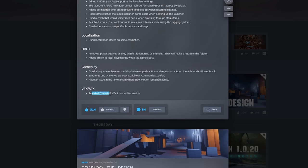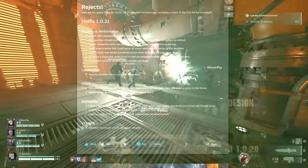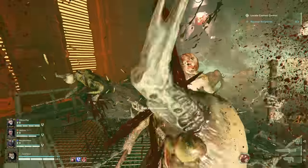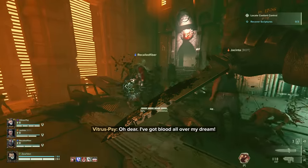They've reverted the force staff so psyker players can rejoice — at least you're not getting blinded when it comes to the force staff. However, there are no fixes when it comes to things like the quelling or the force warp or something like that. I'm not a psyker main so I'm not 100% sure, but there is an ongoing bug with that.